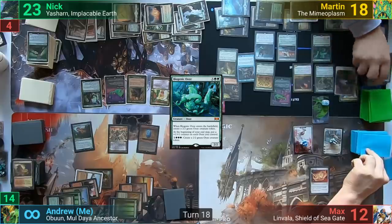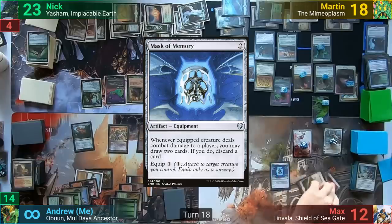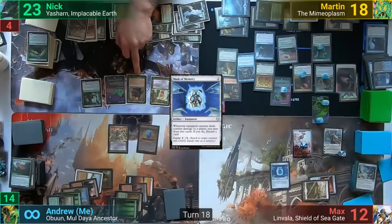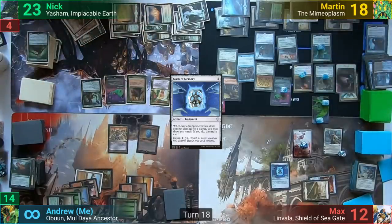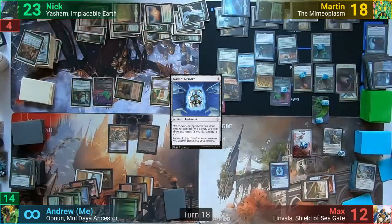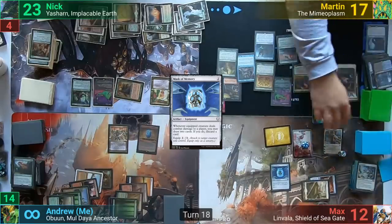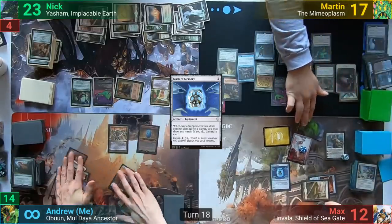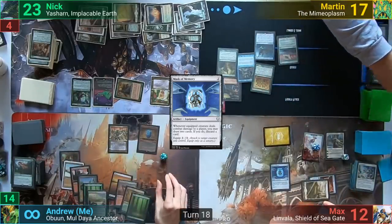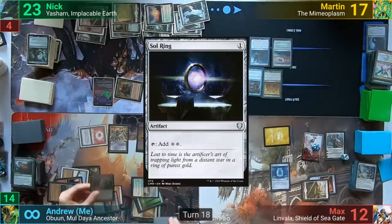Max finds a land and casts Mask of Memory. With Martin out of control, Max minuses Elspeth to wipe the board. Nick turns all of Martin's lands into creatures and wipes Martin's board as well, while Elspeth takes care of any creatures with power 4 or greater. Max then swings a Soldier token at Martin, dealing one to take the Monarch token, drawing at end of turn before passing. I untap, and thanks to Primal Vigor, make 20 Soldier tokens. I cast a Sol Ring, then Genesis Wave for eight.